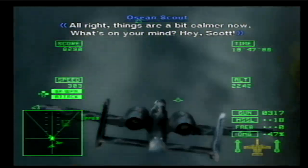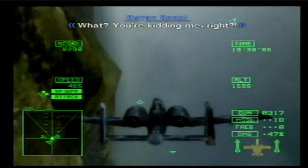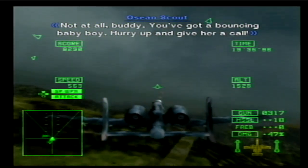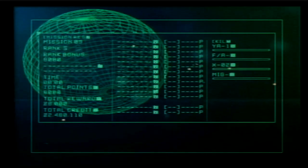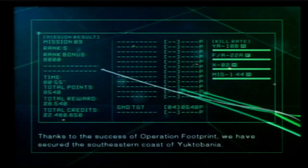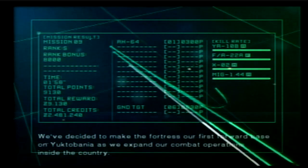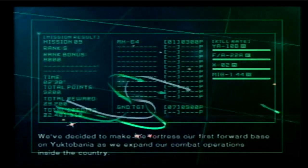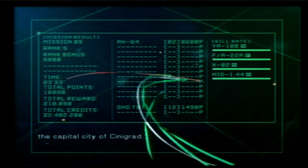All right, things are a bit calmer now. What's on your mind? Hey Scott! Hey, shut up! Congratulations! What? You're kidding me, right? Not at all, buddy — you've got a brand new baby boy! Hurry up and give her a call! After intense fighting, the landing force captured and secured the fortress target. Thanks to the success of Operation Footprint, we have secured the southeastern coast of Yuktavania. We've decided to make the fortress our first forward base as we expand our combat operations inside the country. After we complete construction of our defensive positions, our ground forces will continue their advance to the final target: the capital city of Synegron.